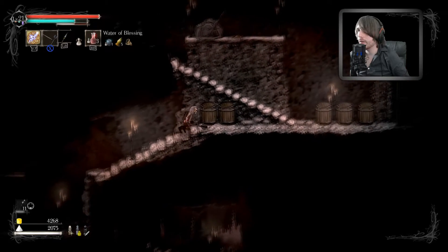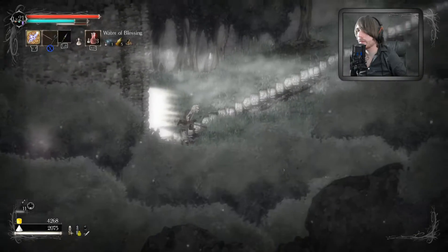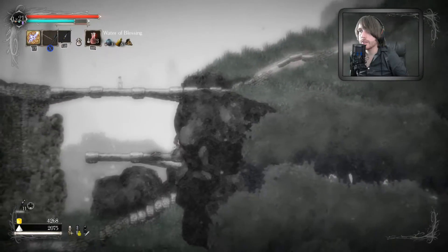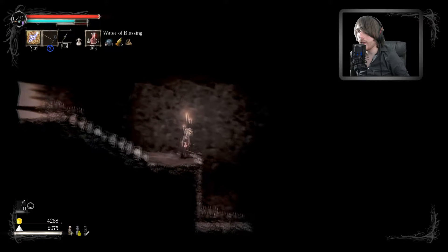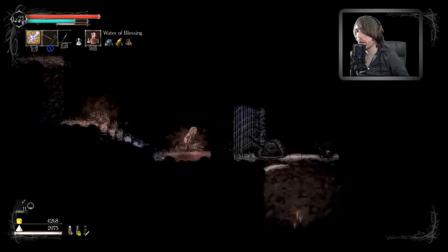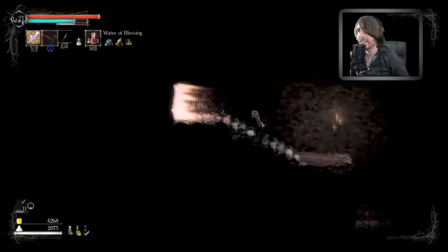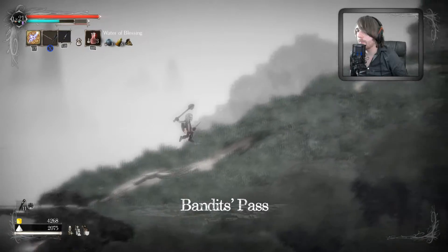Here we go — is it this way? I think so. Up here, up and up. Oh what's this? I found another secret — secret door! What's in here? I did not know about this. Okay, there's a chest back there too, interesting. Bandits Pass.